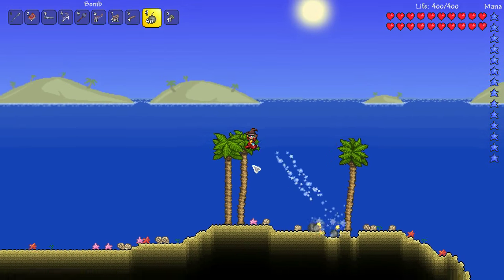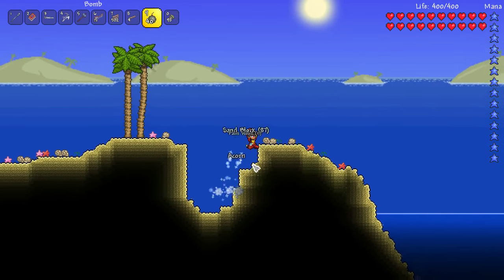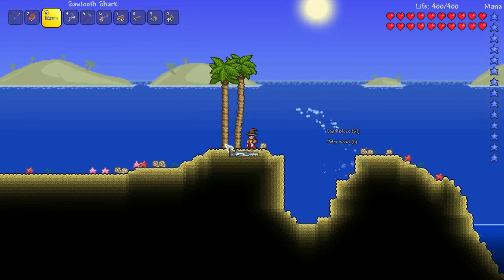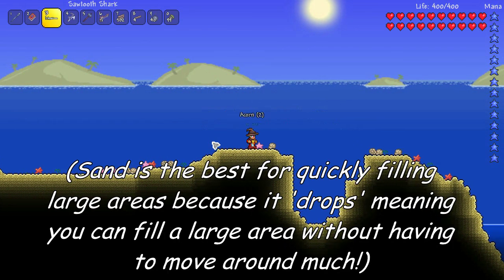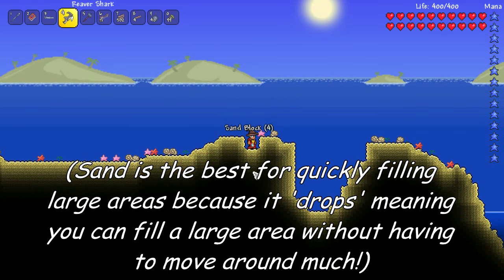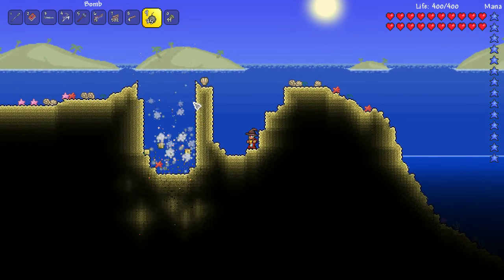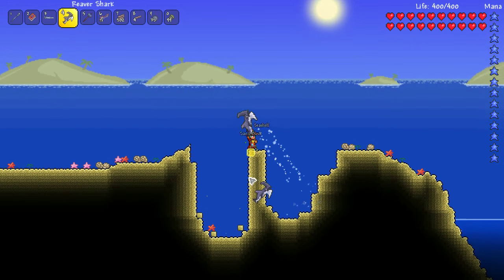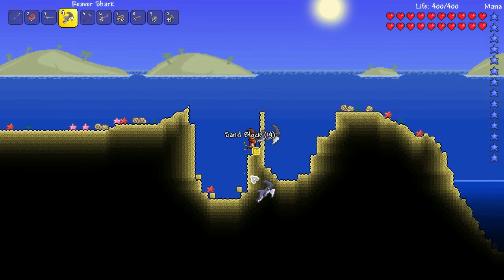The reason I'm collecting sand is the farm I want to make in the underworld relies on blocking off some of those buildings. Normally with a farm you just have to make a bit of a mob trap, a bit of a volcano sort of thing. But in the underworld, a lot of the mobs spawn in those underground building sort of things, and they get stuck in there, and it really lowers the spawn rate.